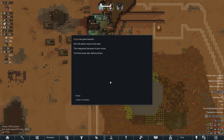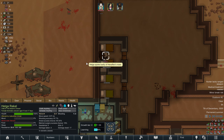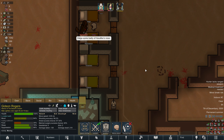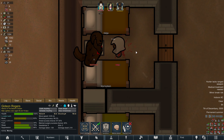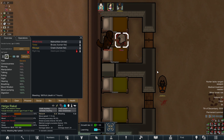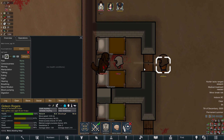Helga has gone berserk. Helga spoke badly of Hexaflex's nose. Let's not draft Hexaflex — let's draft Gideon. She's going berserk on Chewbacca. Alright, that might end poorly, I don't know. Right leg destroyed. Okay, great. Well, let's try and calm her down then.